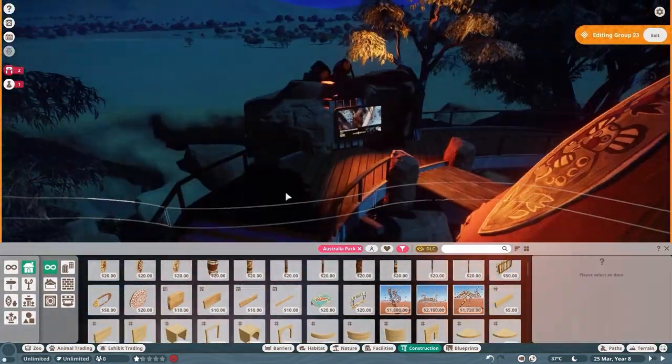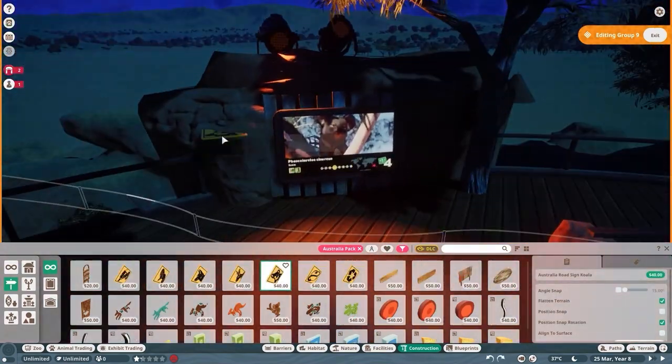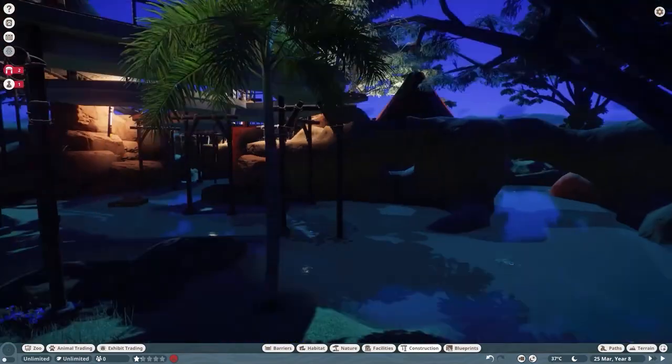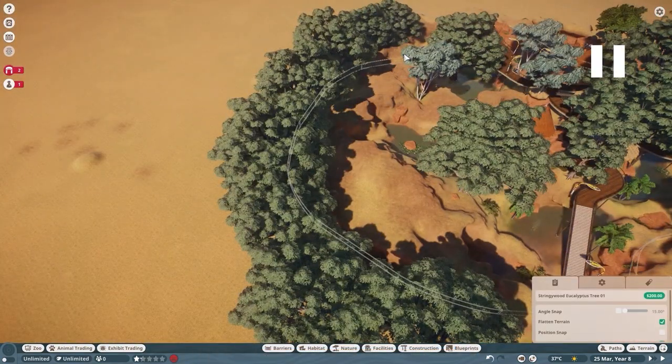A little sign here saying 'shh' because this is a koala sleeping area — you're meant to be respectful as you go through here. The koalas are going to be playing around but they're also going to be asleep, so be quiet, be chill. I'll highly recommend surrounding the outskirts of the habitat with trees — if you check most YouTubers who play this game they'll do this. It helps to surround things with trees; it gives a real sense of scale and distance and makes them feel like they're part of something bigger.